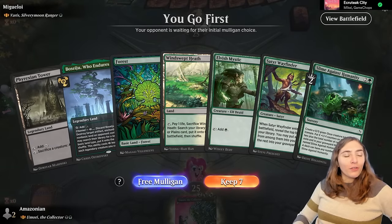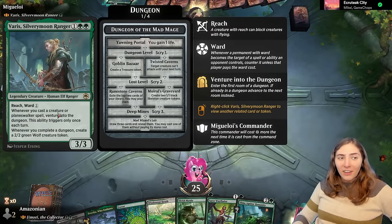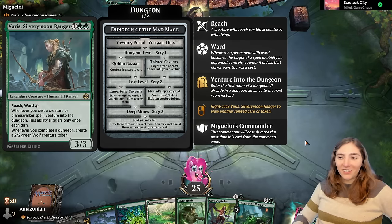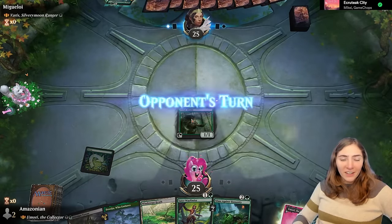Game 2: Varus, Silvery Moon Ranger. Varus is an elf — or I guess a half-elf — and whenever you cast a creature for the first time each turn, you venture into the dungeon. Complete a dungeon, get a dog! We start with a little bit of ramp: Elvish Mystic. We could go for a turn-two Slime Against Humanity, but I think it's better to go for the Satyr Wayfinder.